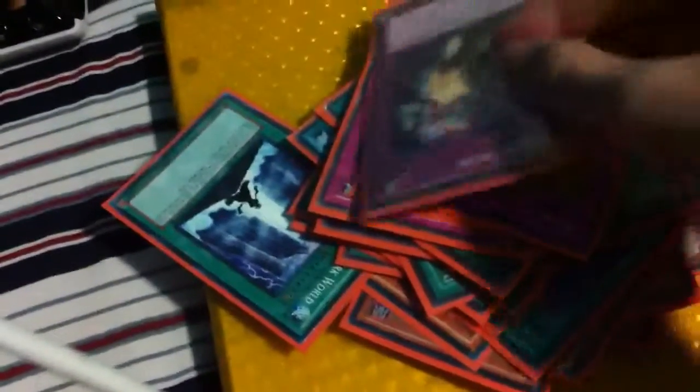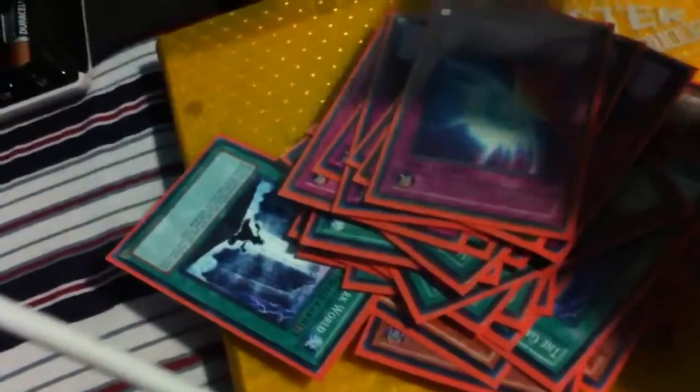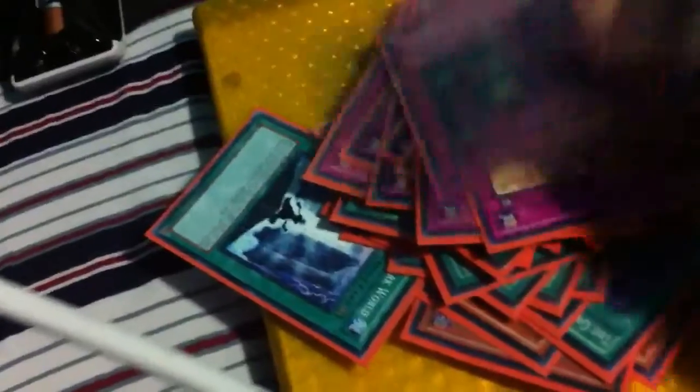Triple Reckless — one is a star foil. Double Mind Crush, Solemn Judgment — I'll replace that with a rare or common one. Solemn Warning, Mirror Force, Starlight Road, Skill Drain, and a super Deck Devastation Virus. That's the main deck. For the side deck: double Marshmallow, double DD Crow, Raven secret, Morphing Jar, double MST, Eradicator, Skill Drain, Light Imprisoning, Trap Stun, Torrential, and Introduction to Gallantry.